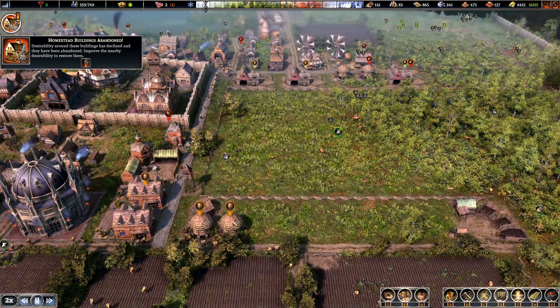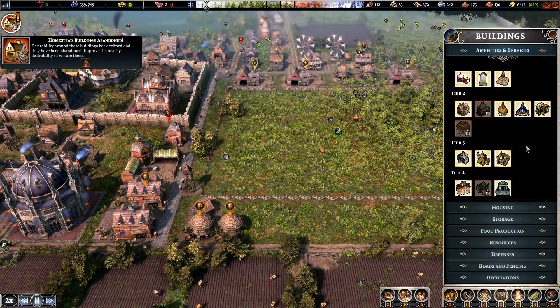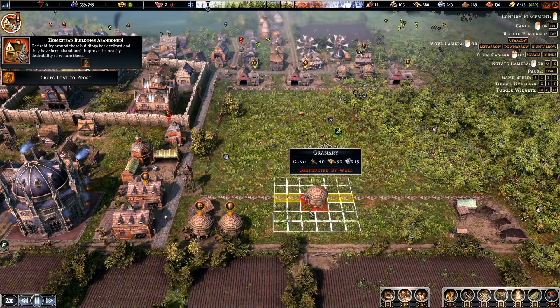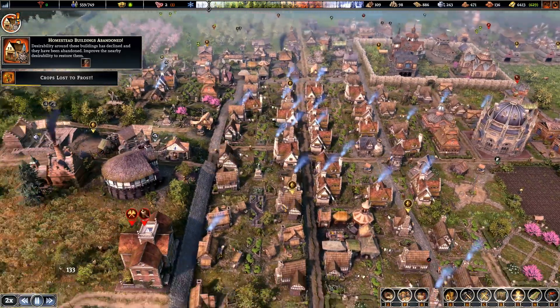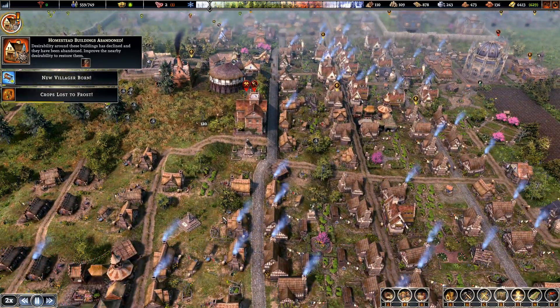Looks like we need another barn here. Storage — yeah, granary. Put another one of them there. I'm going to call him the medicine maker — I don't think we've got one in.